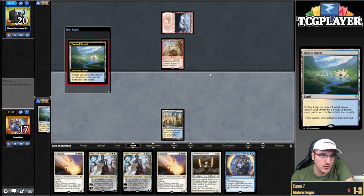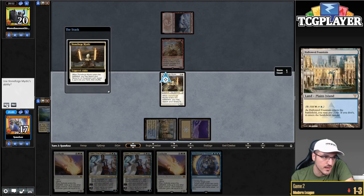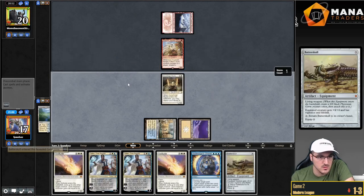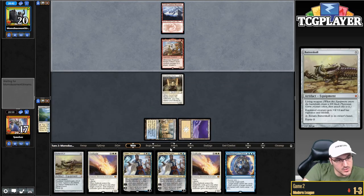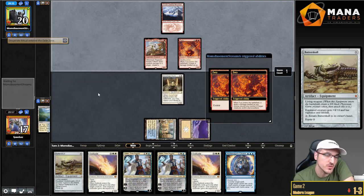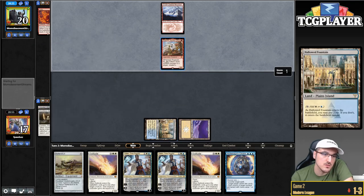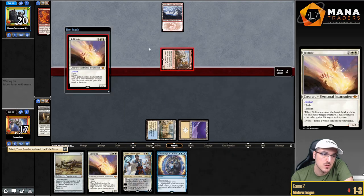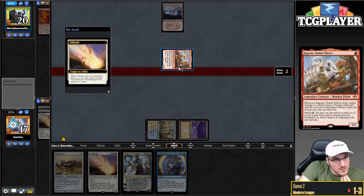Ragavan, Nimble Pilferer. I'm going to go for the Basic Plains here even though I have Archmage's Charm in hand — this enables my Prismatic Endings. Also, if they Moon me here, I can just activate Stoneforge to put Batterskull in play, which is not nothing. Here I'm just going to pitch Solitude to kill it. Oh, come on — pitching a Desperate Ritual. Pitching Desperate Ritual is interesting. I'm going to wait until the Attack Step to kill the Monkey so my opponent doesn't go land into second Monkey.